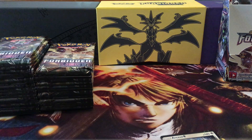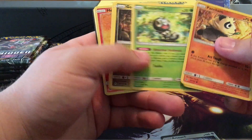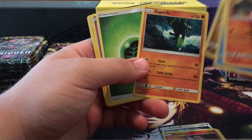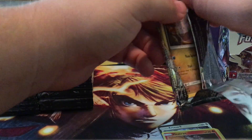Down in the comments, let me know how many ultra rare cards you think I can get — see if you can guess. Reverses a Heatran on this one and a Zygarde. I got the GameStop holo — I forgot that was in this set. That was a new thing GameStop is doing.